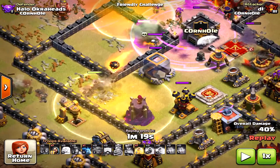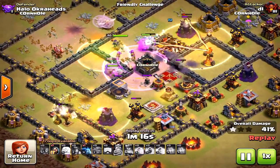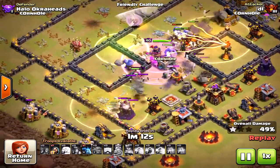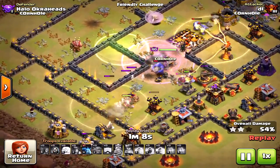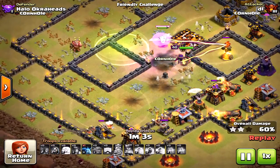There are double Giant Bombs there — obviously when attacking a base for the first time you won't know where they are. He was able to use the Heal Spell at exactly the right moment and saved his Miners. Those little things added up, which is why he was able to attack this base three times. When using Miners, try to pinpoint where those double Giant Bombs are — that's where you put the Heal Spells.